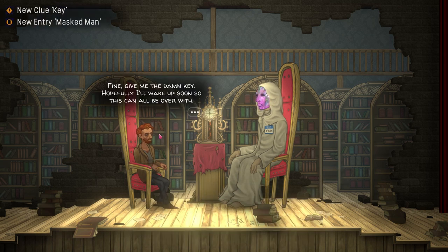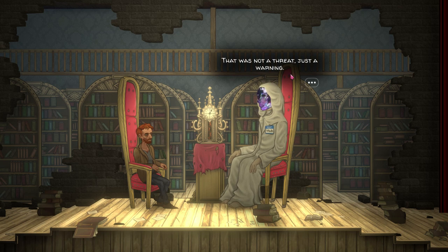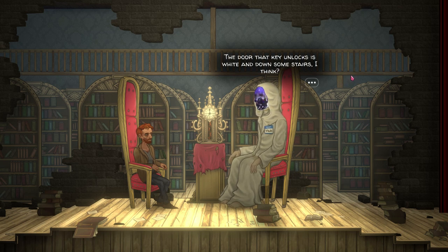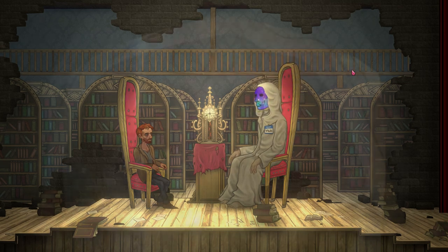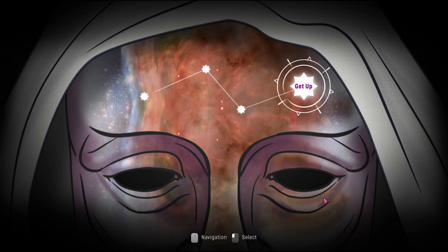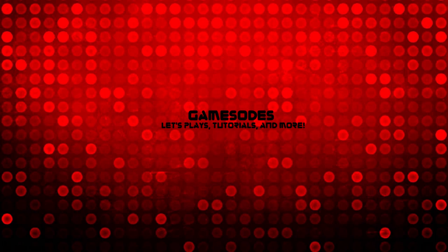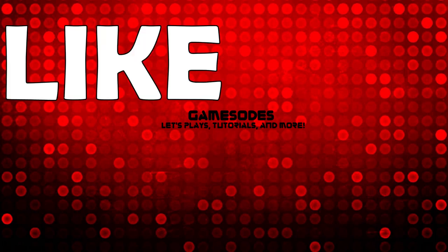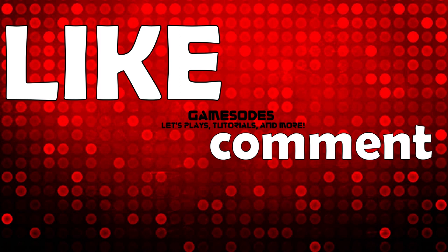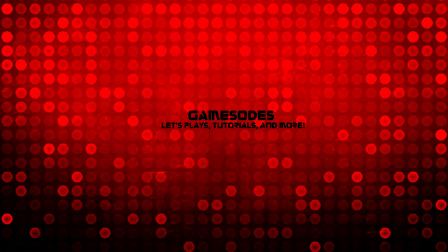All right, we got the key. Hopefully I'll wake up soon so this can all be over with. Don't treat this like a dream, Willie — if you do, it may be the last one you ever have. That was not a threat, just a warning. The door that key unlocks is white and down some stairs, I think. If you need help, you can always come back and see me again. At this point I am going to save. And that will conclude our first episode of Amur, the side-scrolling horror game. I hope to see you guys in the next one. Thanks for joining me — if you liked it, leave a like, leave a comment, tell me what you think about Amur. And if you're new to the channel, smash that subscribe button. I'll see you in the next one.